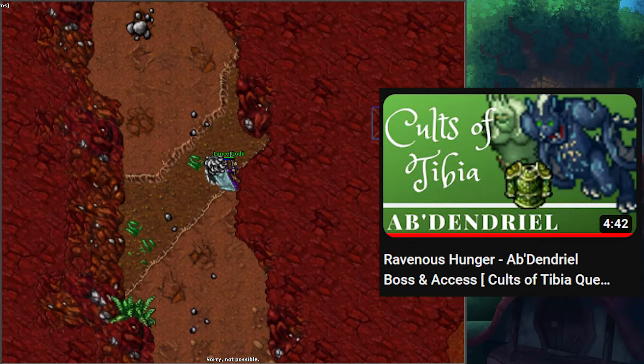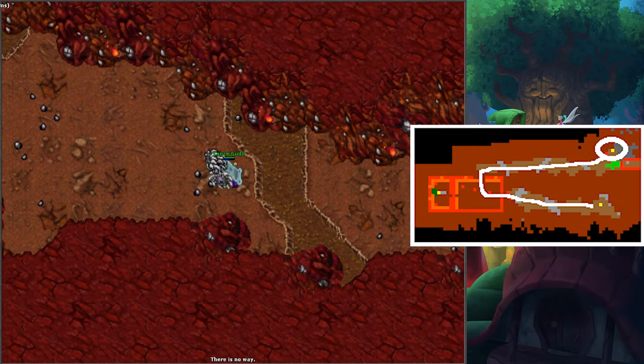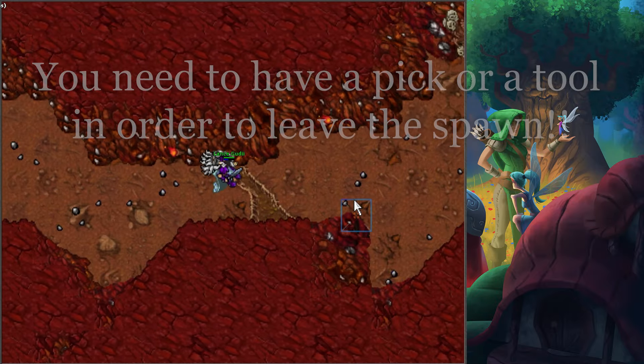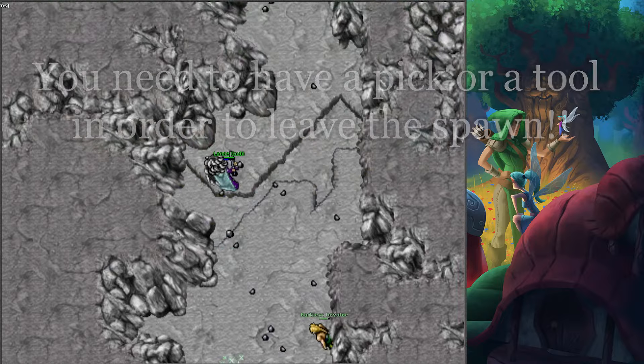In order to get access to certain areas, you need to do some tasks. I have a separate video which also covers the boss. Basically, you need to go from one point to another within a certain time. You need to do the first two tasks, and with that you get access to the full area, making it viable to hunt in here.